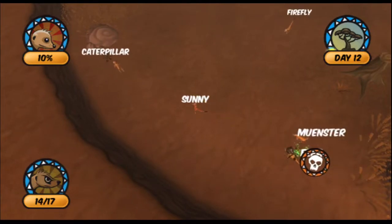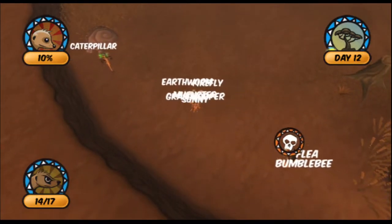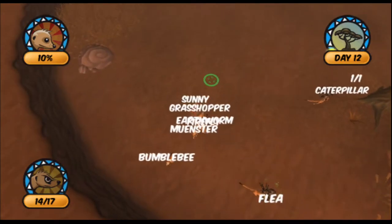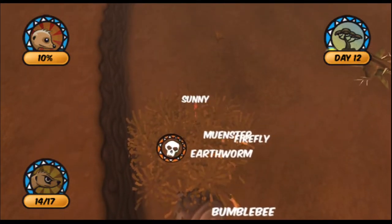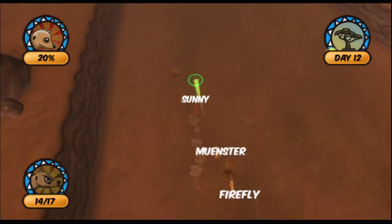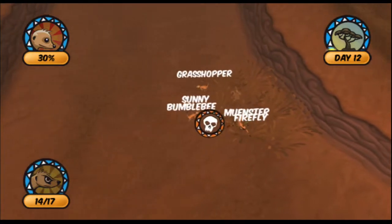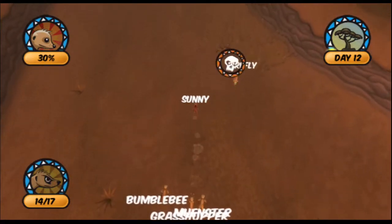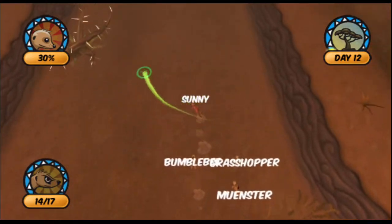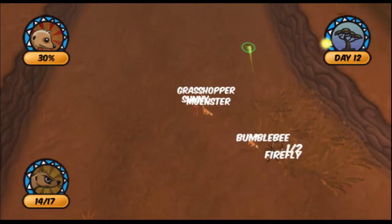A teleporting spider. Okay. So flea's grabbing that, caterpillar's grabbing that, earthworm's over there, caterpillar grabbed that, and then flea should be able to grab the tarantula. And earthworm's going to grab that one. Scorpion. Firefly, good job. You're going to need help.